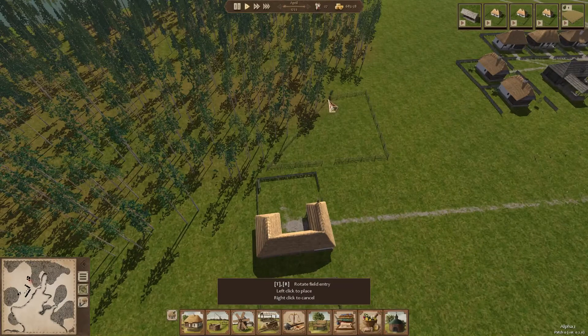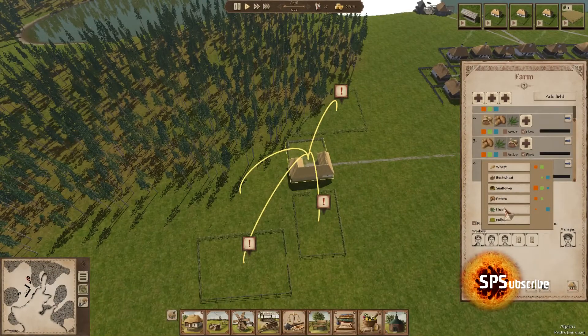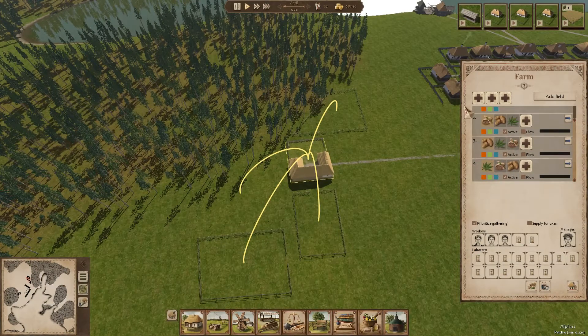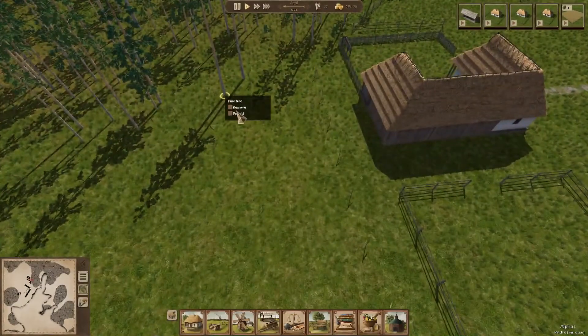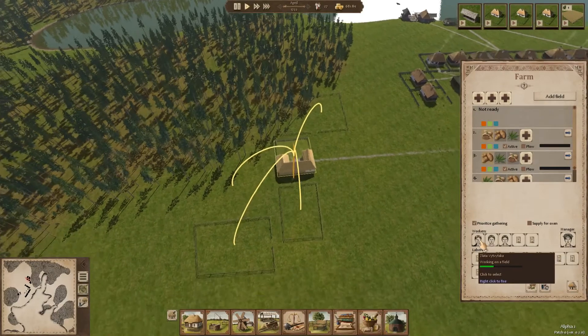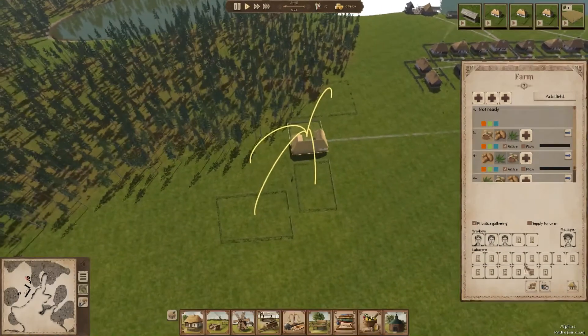This extra field is going to be a little weirdly oriented, but that's okay. We can add it in and set it to start with hemp, then buckwheat, then potatoes. We can't plow it yet because we don't have anything to plow with. We'll set this as active and leave it to the ladies. This one needs that tree removed first - our foresters will try to work on that with priority. The manager is Svitlana Kalanik, and we have three workers: Zlata Vitvitska, Orisia Netudikata, and Natalia Miroshnichenko.